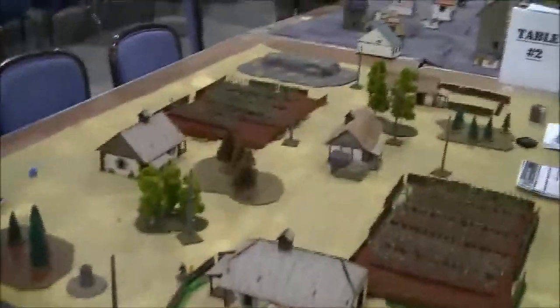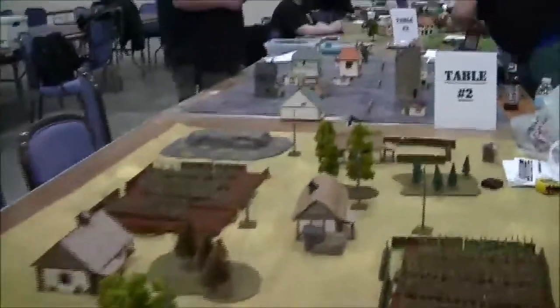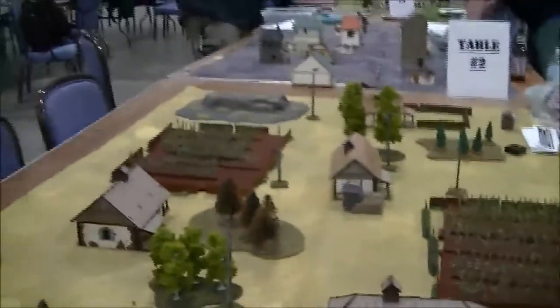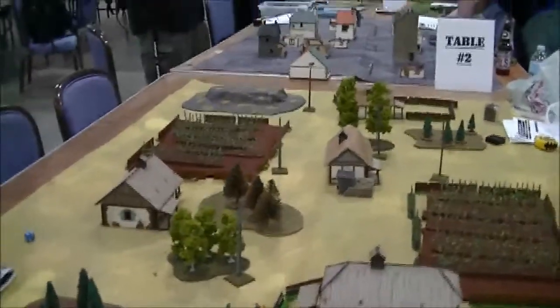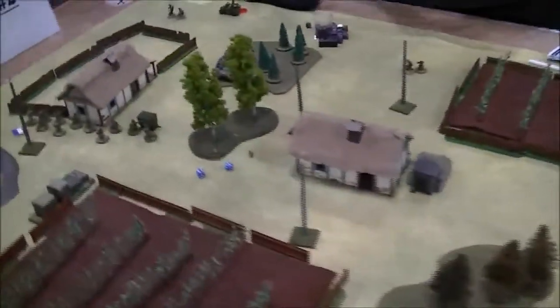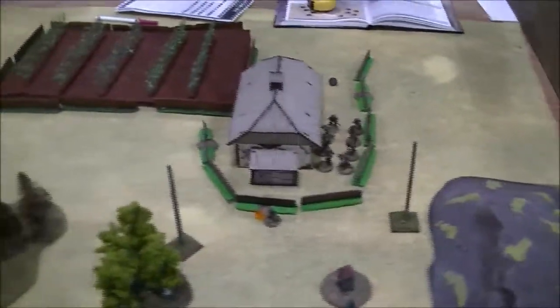Here's our board. We're playing 'Secret Intel,' which was Operation Sting this year. You have to get up to the token at the end of the turn — if you're touching it you roll a dice to see if you find it for each unit within an inch or touching it. Once you have it you can't take it off the board, and starting turn three artillery can scatter — see what it does.